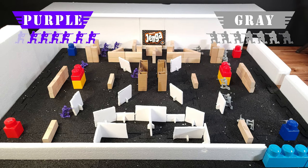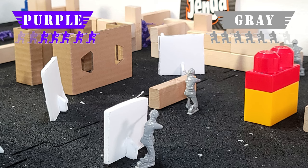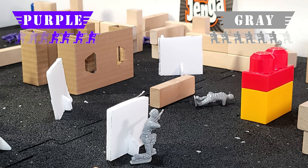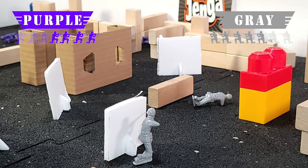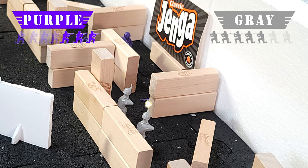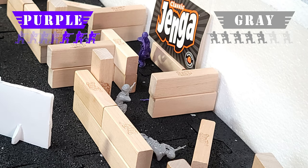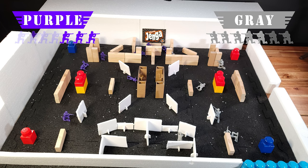Here we go. Purple bum-rushing the Jenga rooms. Two men down already for the purple side. Gray's taking a balanced approach. Two for the grays now go down. We got 5v4 as another purple drops. Some close quarters tension now mounting in the Jenga rooms. Lots of pre-fire back and forth. Purple soldier makes a move and takes out a gray.